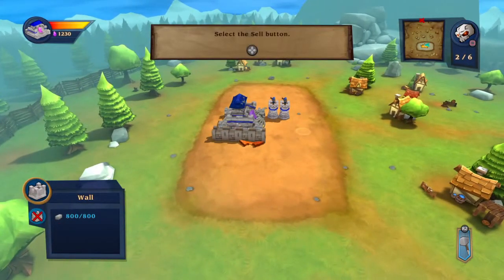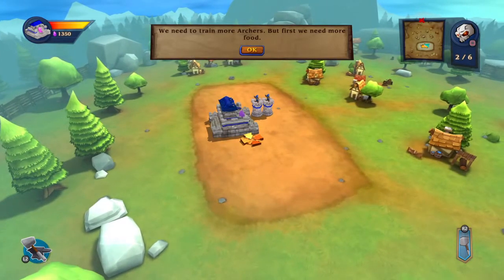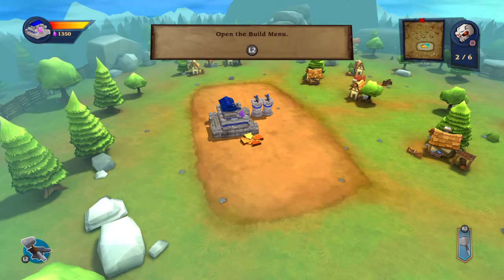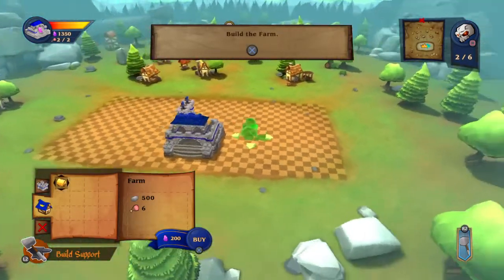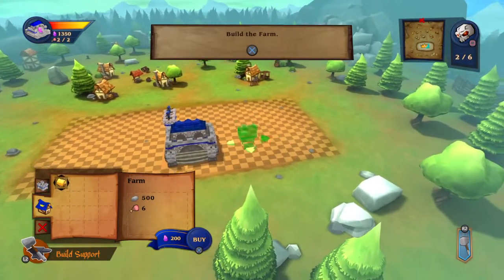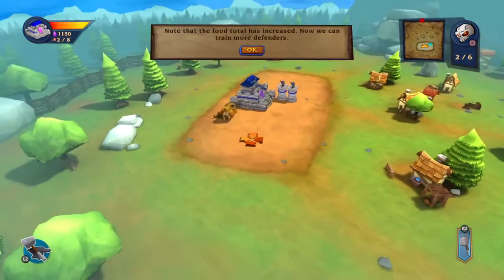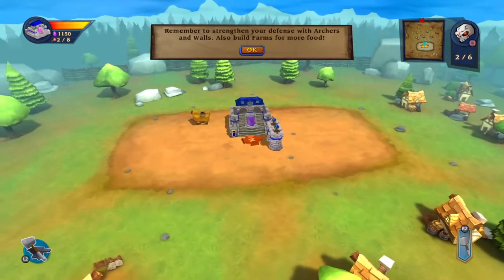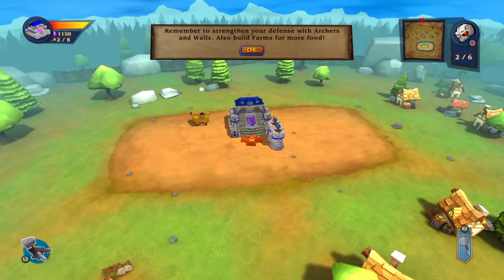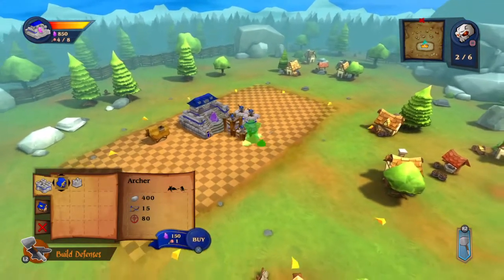Now let's try selling — move the cursor over the wall and select the sell button, using the D-pad to go up and down. We need to train more archers but first we need more food. Open the building menu with L2 and build a farm — note that the food tally increases. Now we can train more defenders. Remember to strengthen your defense with archers and walls, and build farms for more food. This concludes the tutorial — now defend your keep until all waves are complete. Let's build more archers.